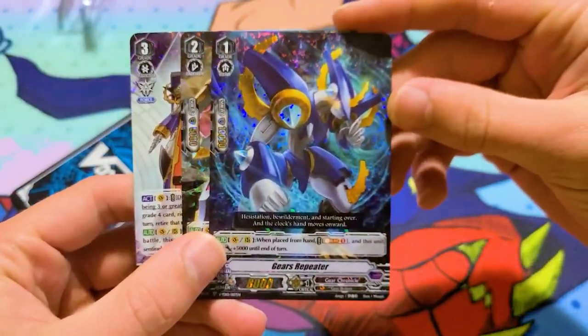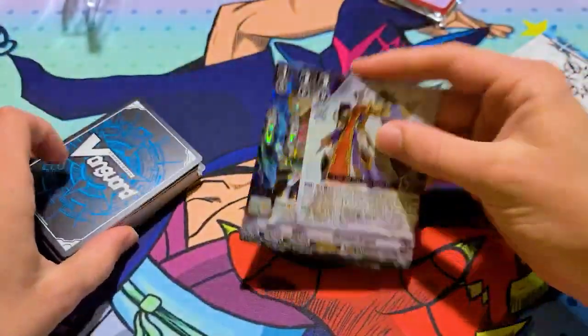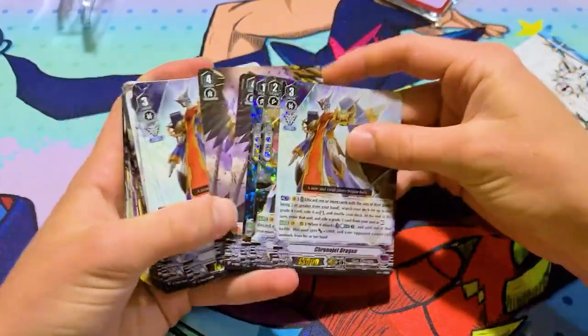And then there's blue. Main card is Kronijet, and this has like a pseudo stride, I guess, where you stride from deck.